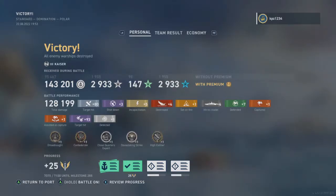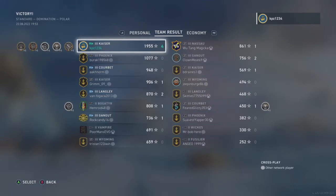Amazing. We're going to get some milestones here. On the victory screen — my favorite screen — we got a High Caliber Medal, a Devastating Strike Medal, a Close Quarters Expert Medal, the Confederate Medal, and the Dreadnought Medal. 128,199 damage, some planes shot down, four kills, four hits to Citadel, seven cap defenses, one solo base cap, one assisted base cap. We ended up with 143,201 silver and 29,330 ship XP and Commander XP in the Kaiser. Top of the board, five medals, four kills — a dominating match for the Kaiser, especially closing it out against the Nassau.